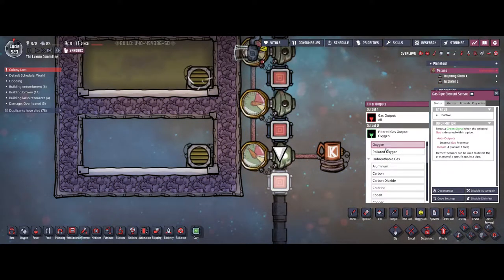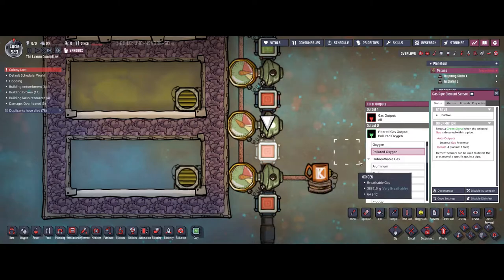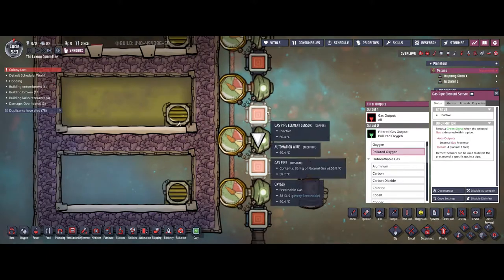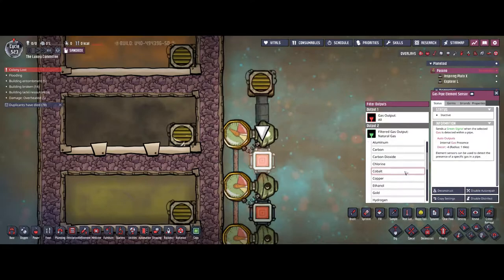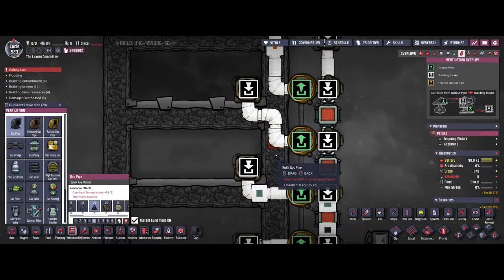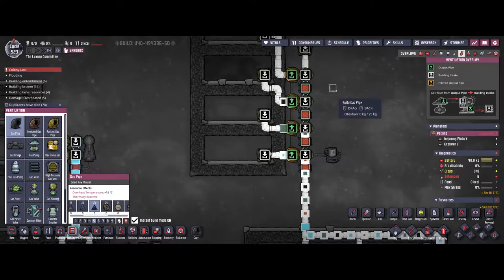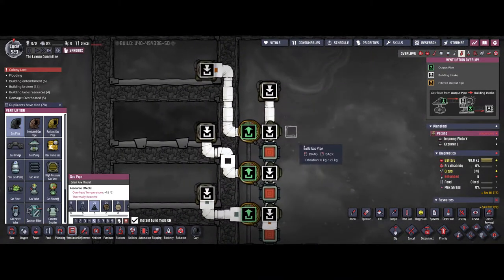There's chaos in these pipes as every gas element comes through, but we have multiple gas shutoffs in a row. The first element sensor is set to oxygen, which gets released into the first room. After that, polluted oxygen is fed into the second room, carbon dioxide goes into the third, and lastly natural gas ends up in the fourth. So we basically have a very clean filter that will easily separate all four gases.